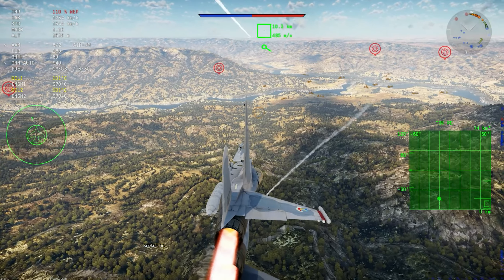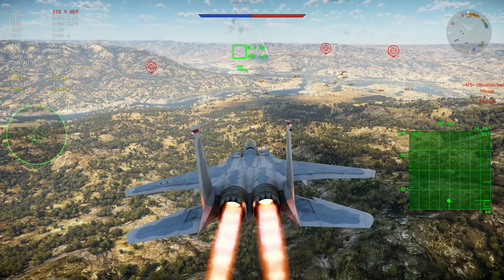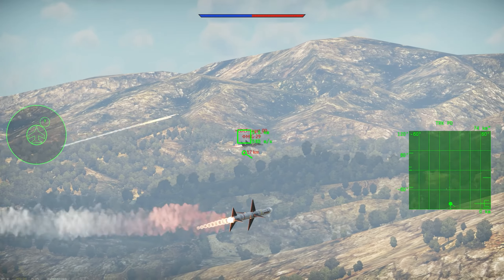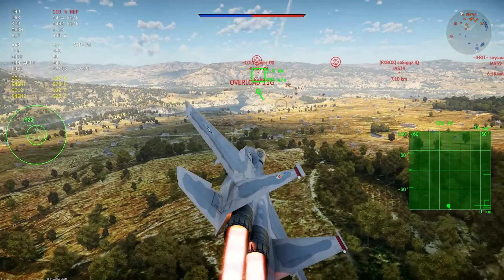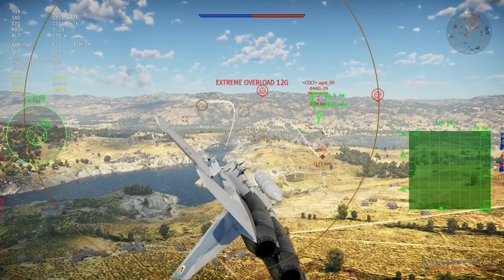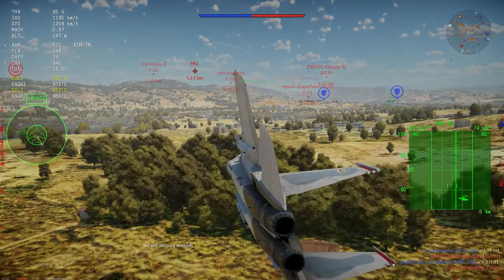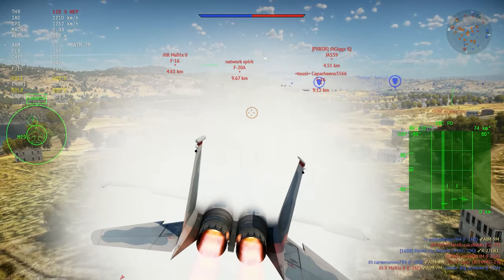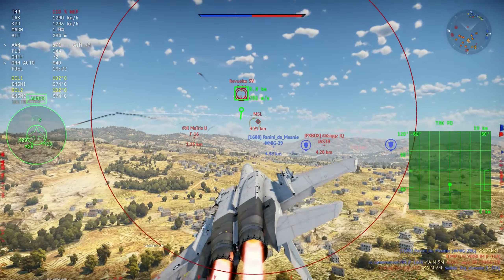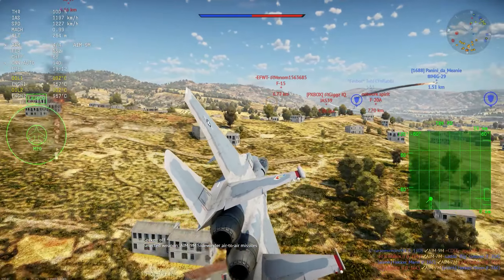When people were flying too low, the missiles behaved weirdly — kind of like super-maneuverable missiles in a strange way. As you can see here, the Sparrow went straight into the ground. My second missile also failed to track a fairly easy target; if it had been an R-27 you'd definitely get the kill, but it decided to go into the bridge instead.